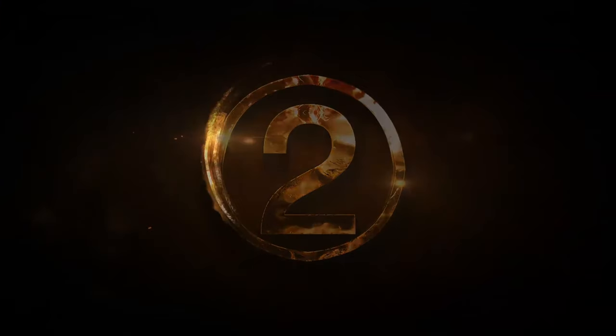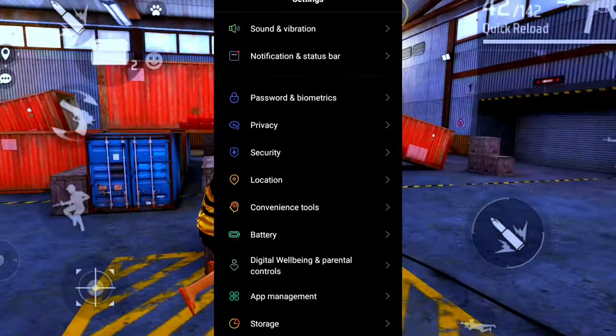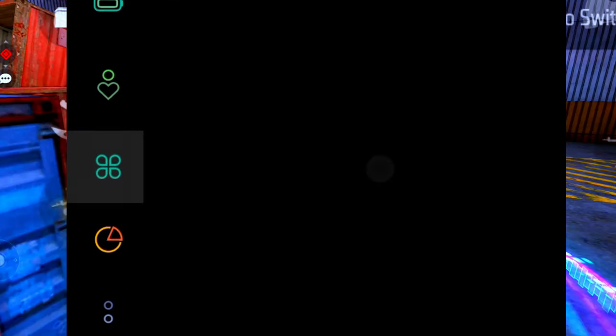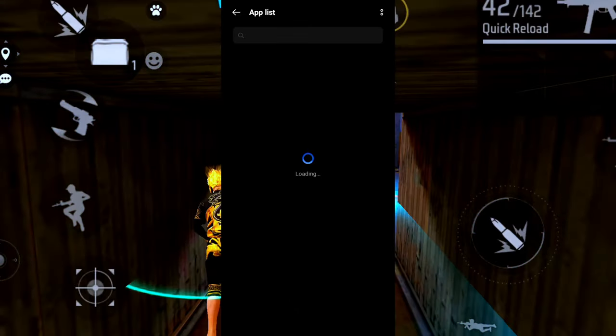Second step: you will go to settings. After you see the app management, you will also find this. So you can click on your screen — click on the screen, click on your screen.